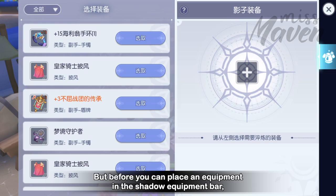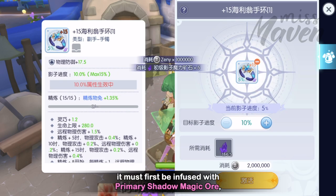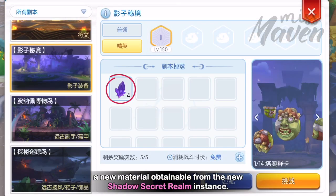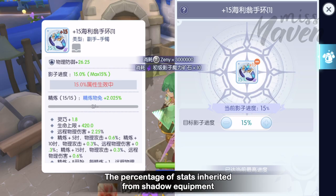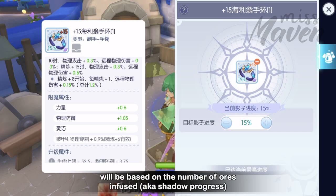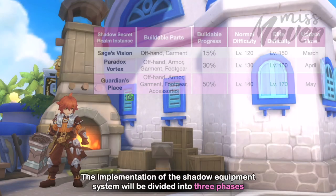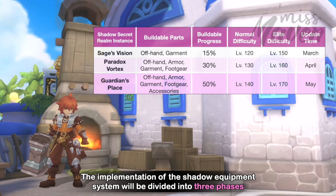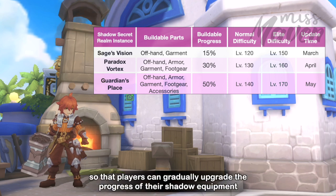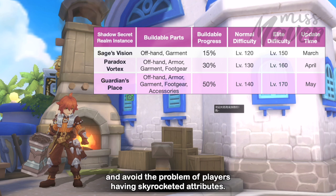But before you can place an Equipment in the Shadow Equipment bar, it must first be infused with Primary Shadow Magic Ore, a new material obtainable from the new Shadow Secret Realm instance. The percentage of stats inherited from Shadow Equipment will be based on the number of ores infused. The implementation of the Shadow Equipment System will be divided into 3 phases so players can gradually upgrade their Shadow Equipment and avoid skyrocketed attributes.